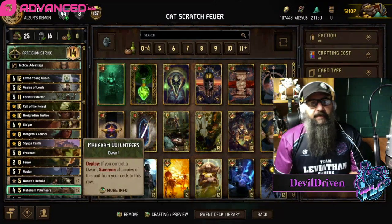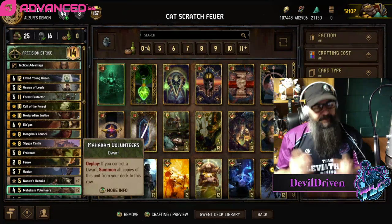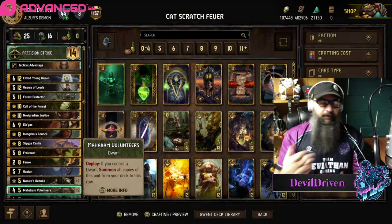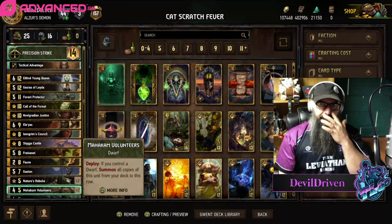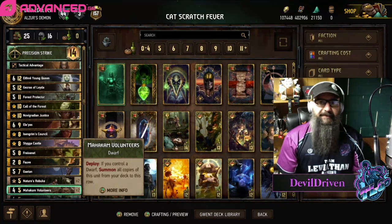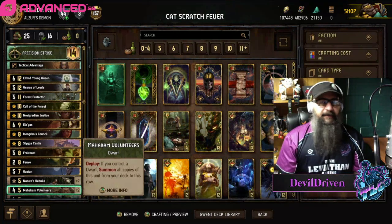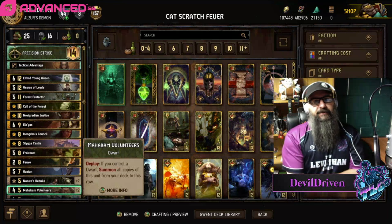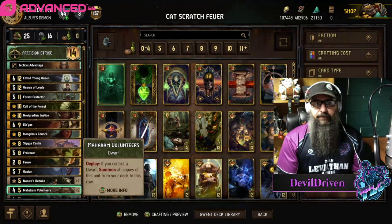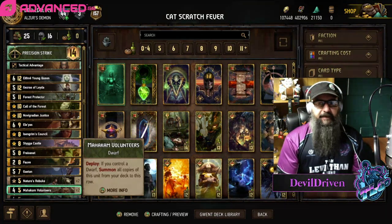Hey guys, what is up — I am Devil Driven. This is a list I came up with originally. I tried Nov Guard with the swapping and everything else; I lost every game by four points or less. It's this close but it's just not there yet. I think if you're going to play Nov Guard, just go with the old stuff — Enslave, Soldier Ball, Lockout or Lockdown — you'll stop that thing deck pretty good.